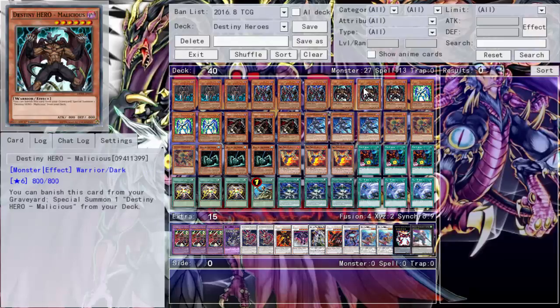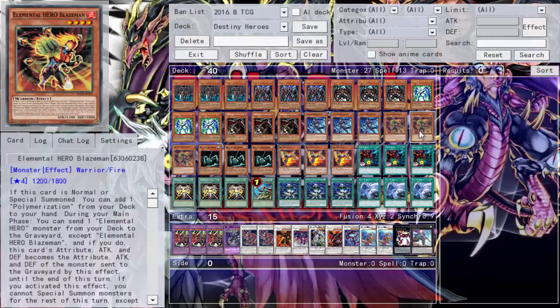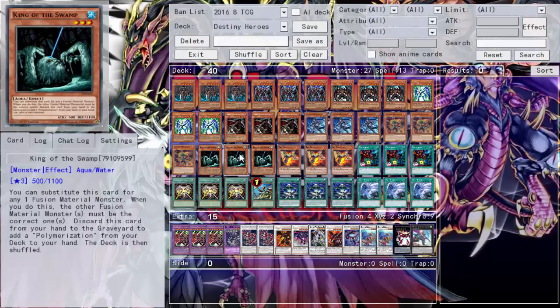We run triple Blaze Man because when he's normal summoned he can either add a Polymerization — which is great — or he can send Shadow Mist and get the search. Blaze Man just does both. We run triple King of the Swamp and I'm not sure — you guys can correct me on this — can I use King of the Swamp as a fusion substitute for these fusions?